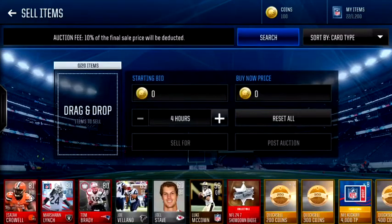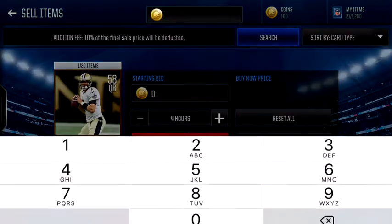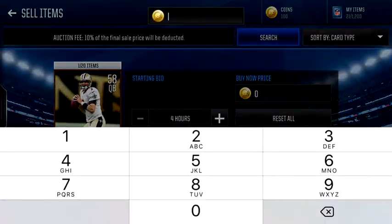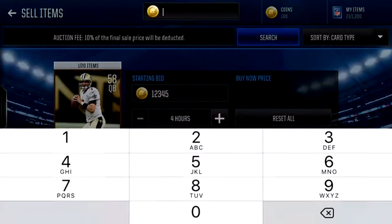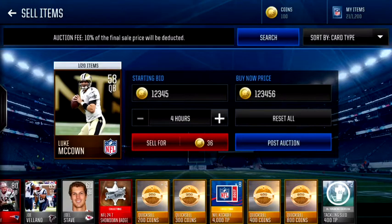And then you want to sell — you're gonna find him there. You want to sell him with a buy now price of 123,456, and you're gonna post it for 24 hours.